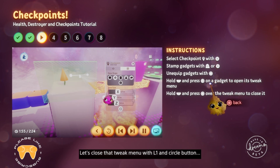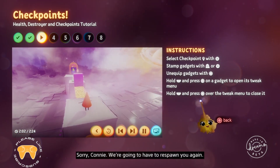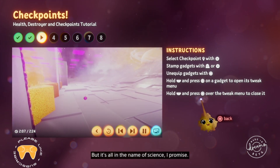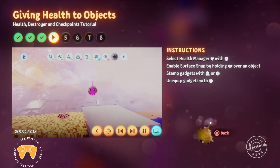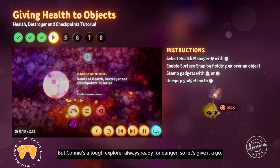Let's close that tweak menu with L1 and Circle, and try it out in play mode to see if the checkpoint remembers your progress. Sorry Connie, we're going to have to respawn you again, but it's all in the name of science, I promise. Great, there she is, right at the checkpoint again. This next bridge looks a bit too hot to walk on. But Connie's a tough explorer, always ready for danger, so let's give it a go.